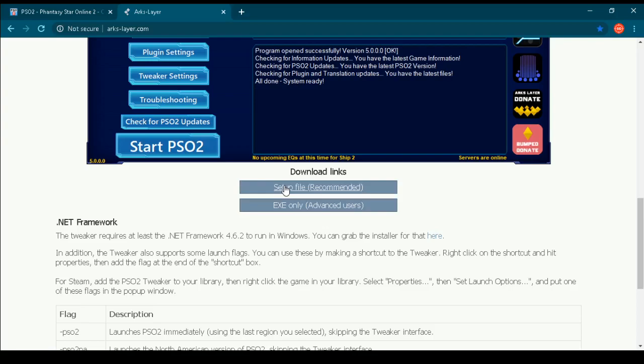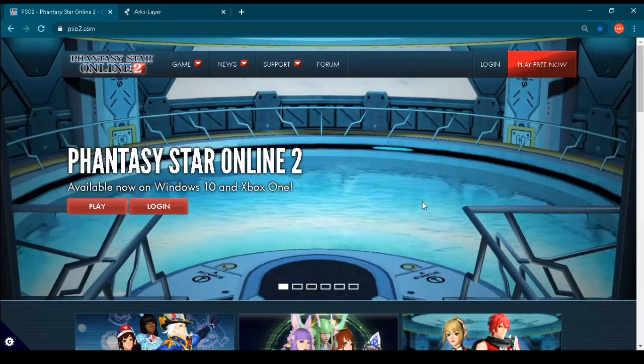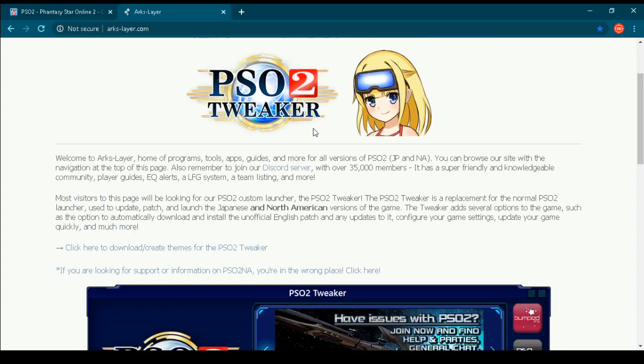When I wanted to start playing this game about one month ago, I also started downloading the game normally from their official website. However, I had lots of problems — I couldn't install the game, I couldn't play it — and in the end I found this PSO2 Tweaker. This is not something new; the PSO2 Tweaker has existed for a long time, but it's really helpful and an easy way to install and play Phantasy Star Online 2 on western regions.